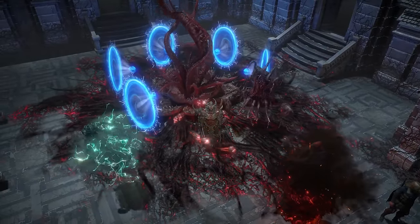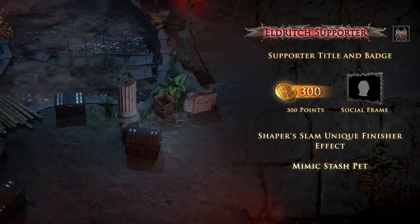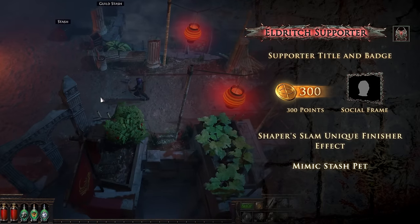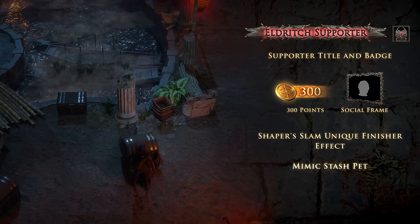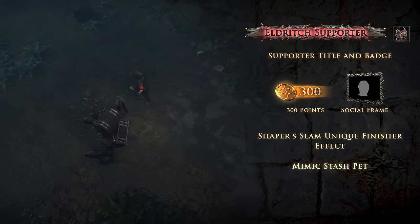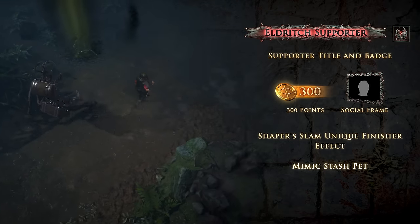The Eldritch Pack series also has six exclusive microtransactions. Are you wondering if we moved the stash in the latest patch? Don't be fooled, because with the Mimic Stash pet, players can transform into an image of a stash when in a town or hideout, and scare unsuspecting exiles. This pet follows behind you with its terrifying hand walking the rest of the time.